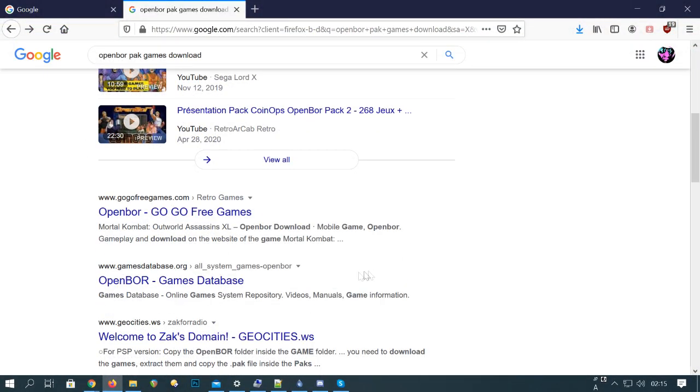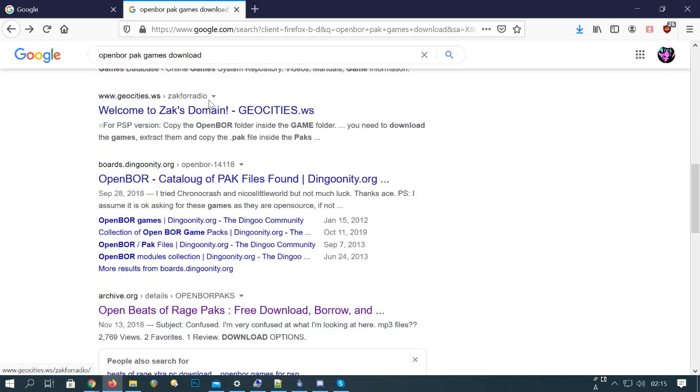First you'll need to find some OpenBR pack files — they're scattered online. Use DuckDuckGo or Google to find them.